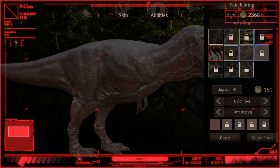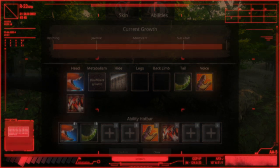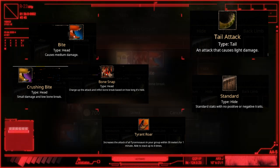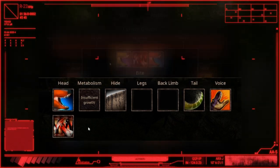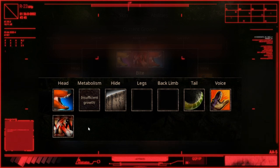You've probably heard in many documentaries — for T-Rex, it's all about the bite. The same applies in Path of Titans. The T-Rex abilities are shown on screen; you can pause the video to read the details. You can equip two different bite abilities for the T-Rex. Do also note there is a leg and back limb attack, however there is no attack for this category yet, so we will have to see what we can get in the future.